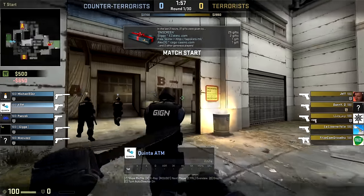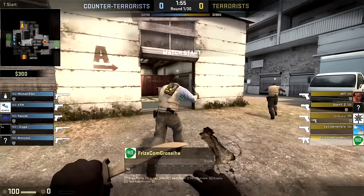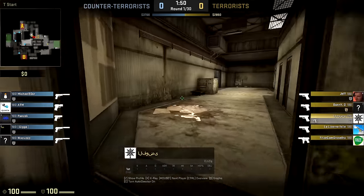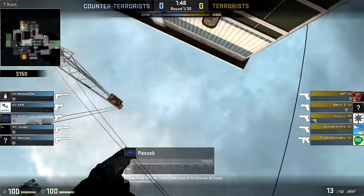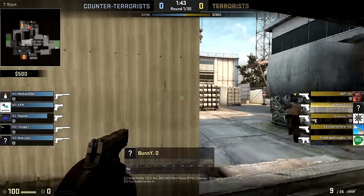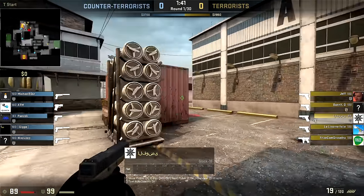It's a high-pressure situation. Let's see how they perform. I'm as excited as you are, and it looks like we're going off to a bit of a cracking start here, the terrorists charging towards that A-side. Let's see if Panzec and his buddy Wazuzab will be able to handle this push. Anything can happen on the eco round, and it looks like both the CTs are playing pretty close to that red container.